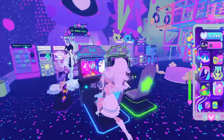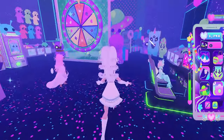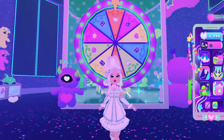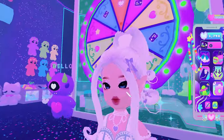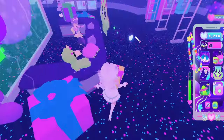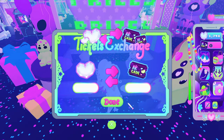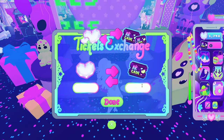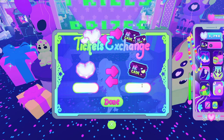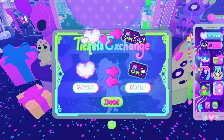The currency you get from farming in the arcade is tickets. Don't make the mistake I made and use them on the wheel — it's not a one-for-one trade, so you'll actually get fewer moonstones that way. What you need to do to convert is come around to the front desk, press E at the exchange tickets counter, and put in the amount of tickets you want to trade into moonstones.